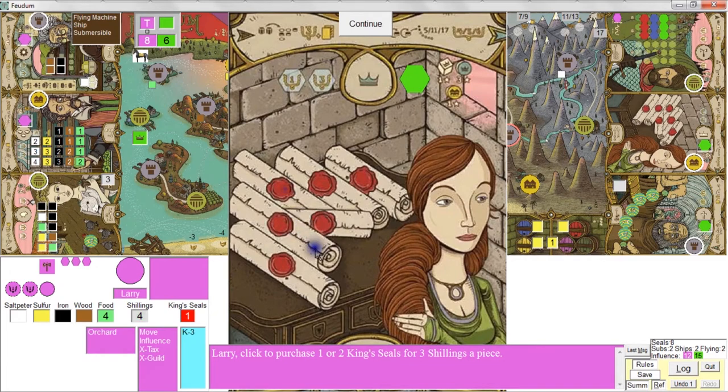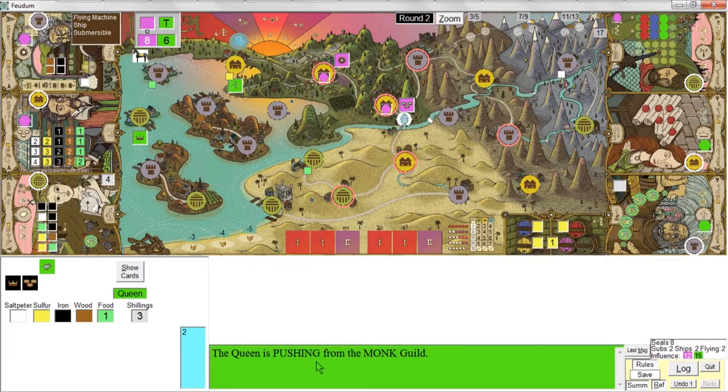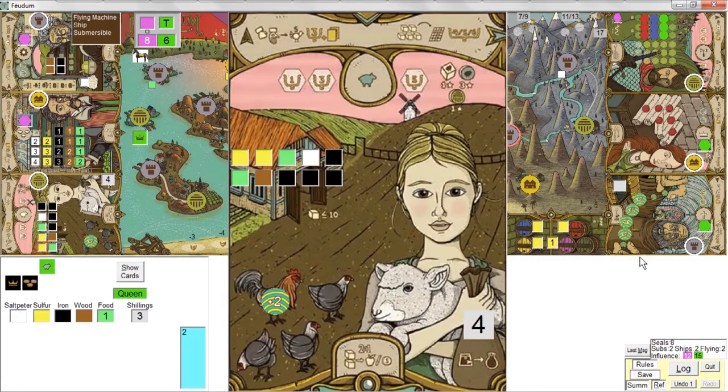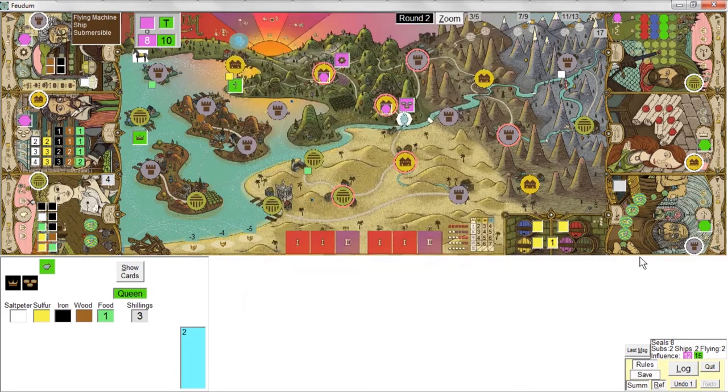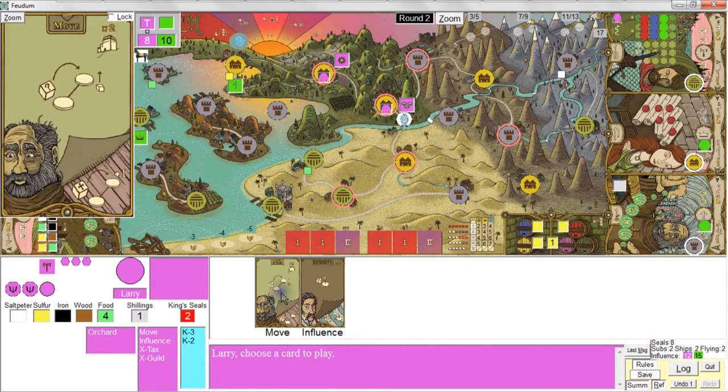I'll pay six shillings for two seals. On her next turn, she's doing a guild action again — she's pushing from the Monk's Guild to the Farmer's Guild. She just did two guild actions in a row, so it's good that I grabbed the king seals when I did, otherwise they would certainly have been gone.